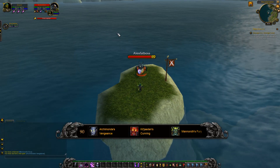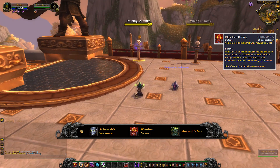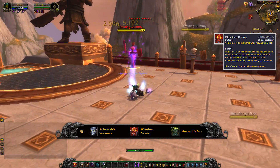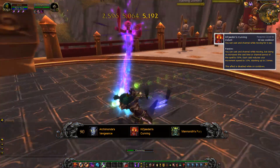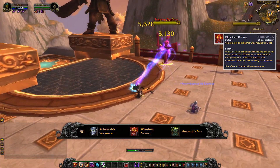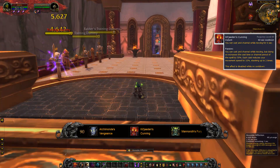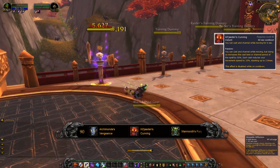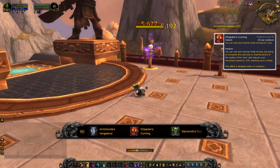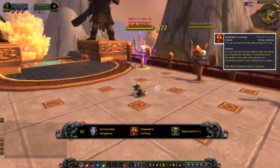Moving on to Kil'jaeden's Cunning — this says exactly what it does: you can cast while moving, but after two stacks it increases the cast time of your spells. Personally, I don't like this. With Burning Rush, I'd rather get from point A to point B quickly and then continue DPSing, rather than trying to cast a spell that casts twice as slowly while moving.